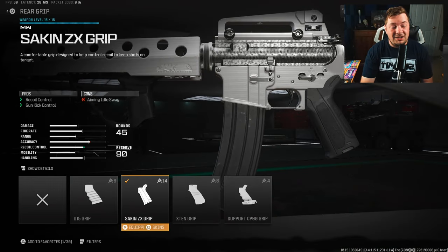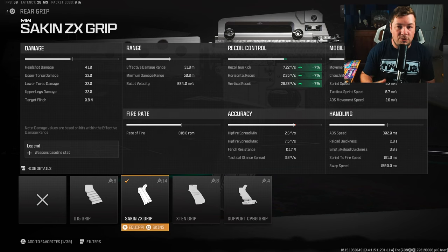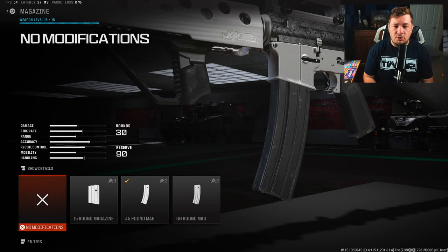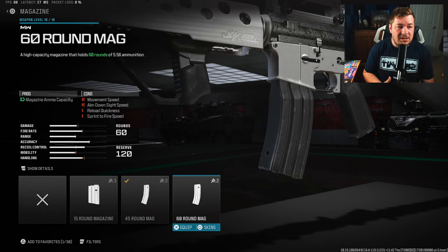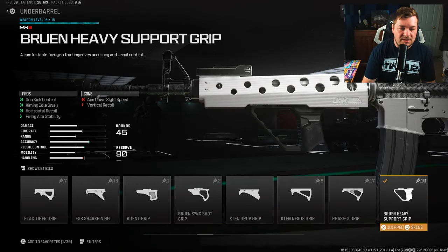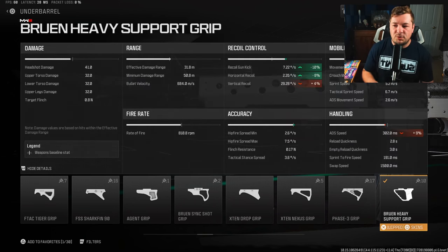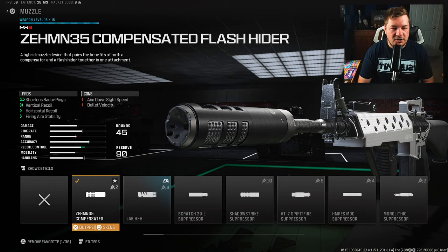For the first attachment, the Saken ZX grip for rear grip increases recoil and gun kick — 7% to gun kick, horizontal, and vertical recoil control. Without the correct attachments, this thing likes to shoot to the sky. I'm running the 45-round mag, since with the additional TTK in Modern Warfare 3 at 150 HP, I like having the extra bullets. For under barrel, the Bruin Heavy Support Grip is back for gun kick, aiming idle sway, horizontal recoil control, and fire aiming stability. The horizontal recoil is quite bad without it — 10% to gun kick, 8% horizontal recoil control.